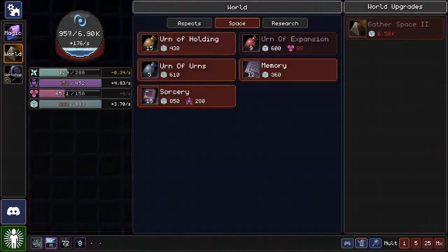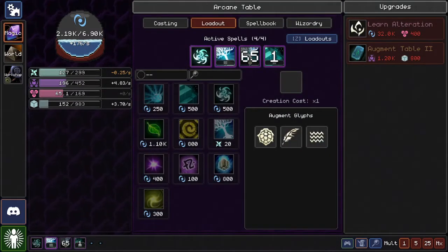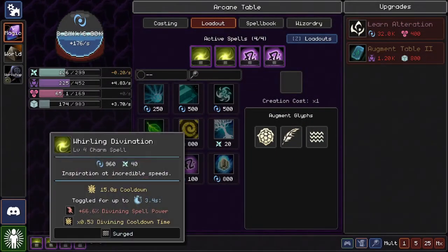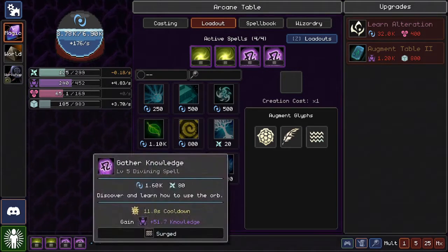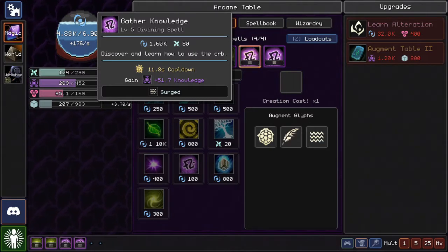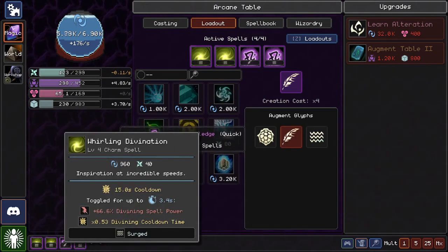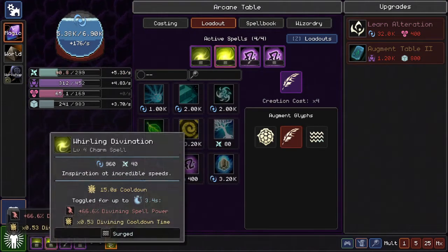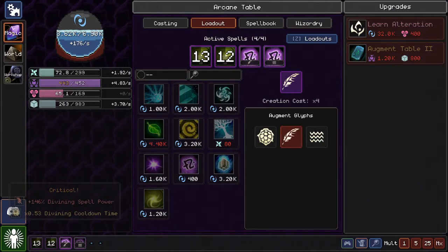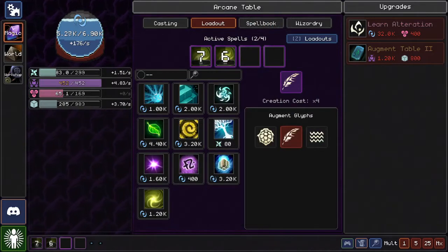There it is — 538 space, way more than we can hold. Let's grab that Sorcery. We need a little more spark though. It costs a lot for these actually — so much. Let's disable that and just have it be a quickened knowledge. That way we can still use all of these and get a lot. Oh wait, this is on gathering knowledge — I don't want that. I don't want to expand magic accidentally.